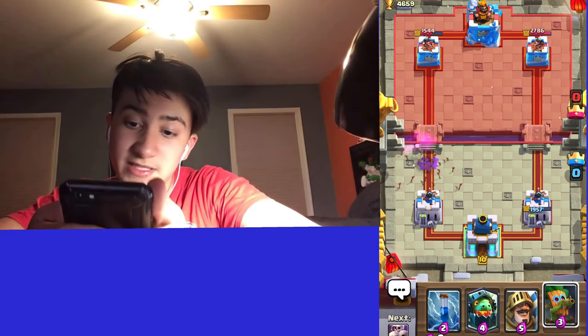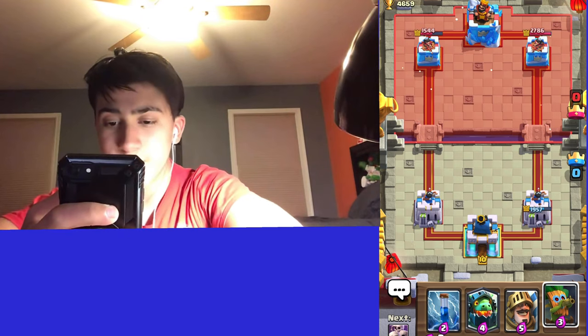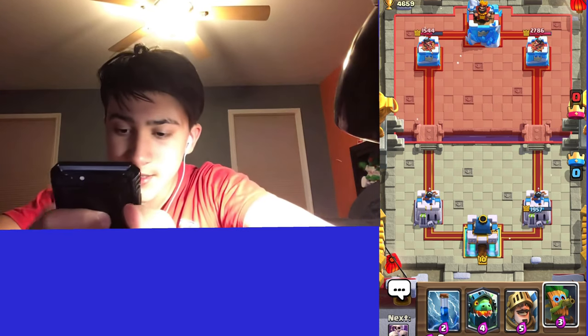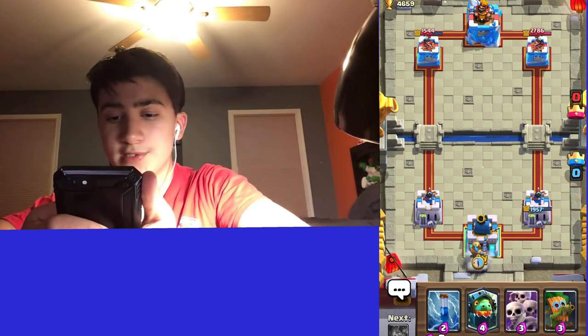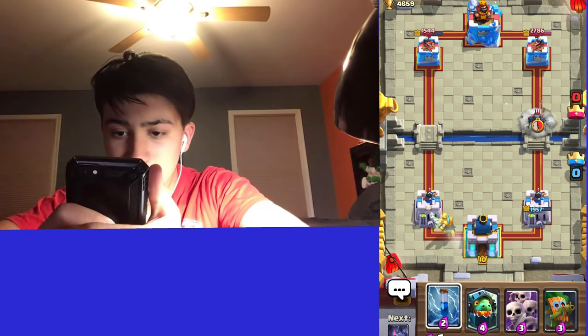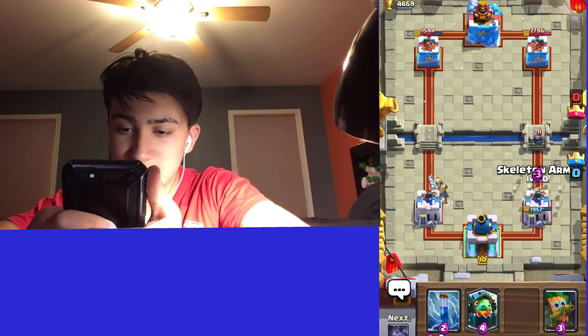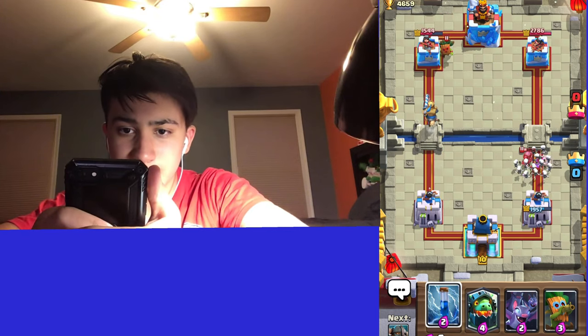We're gonna save — actually we use our Arrows for the Minions and we're already back to Dark Goblin. This deck has some heavy cards but it's still a pretty fast cycle. Going Prince in the back — he just uses Minions so he'll probably have to go Skarmy. Looks like we're tower trading here, Dark Goblin will charge the tower.